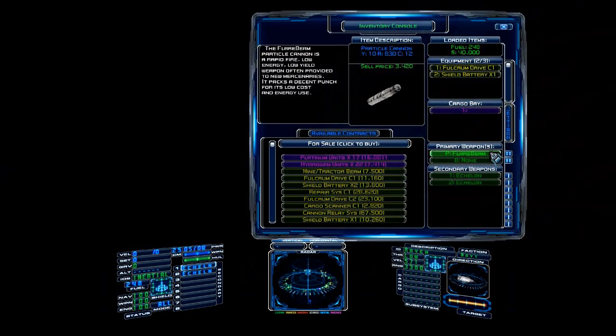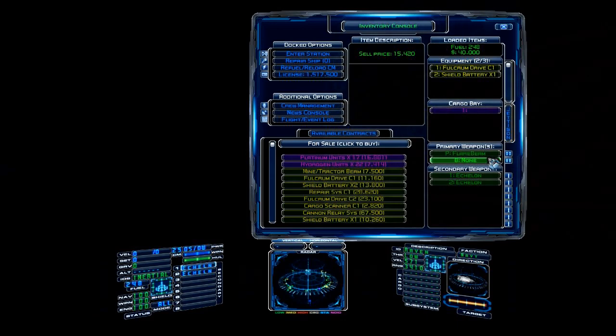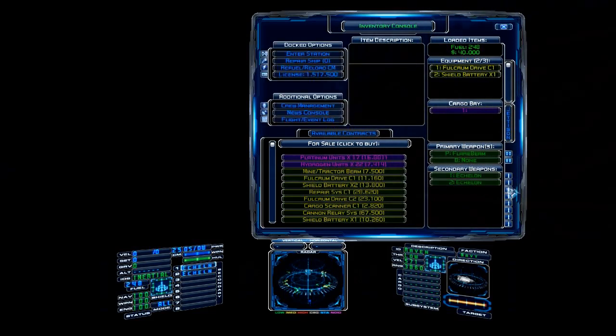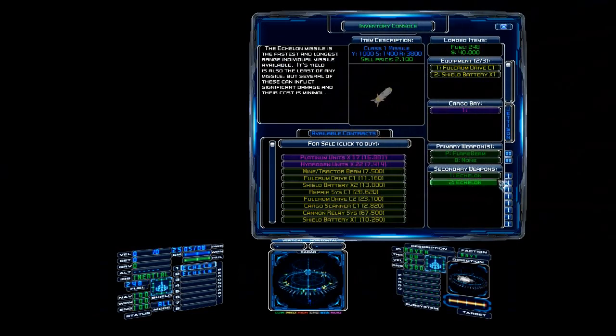Our primary weapons: there are beam weapons, which do mostly shield damage, and particle weapons, which do mostly hull damage. In your primary weapon slots that's pretty much what you'll always have. Then there are secondary weapon slots — secondary weapons means missiles. Right now we have two secondary weapon slots; we can put one missile in each slot. You can have up to eight secondary weapon slots if you alter your ship that way — there are always trade-offs within the ship's size limit. For right now, just know we have two slots and two missiles. The missiles are pretty powerful in this game but you never have a ton of them, so you have to use them carefully.